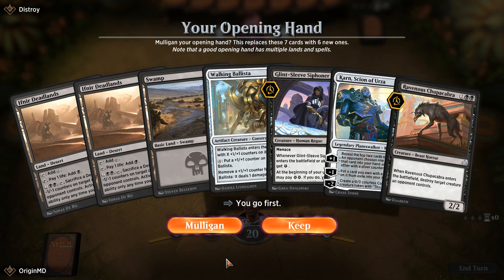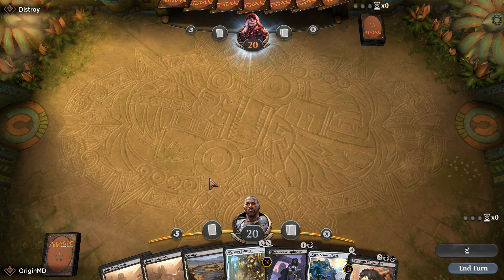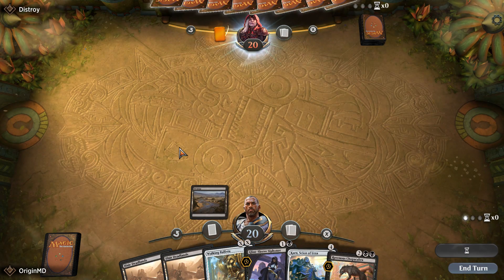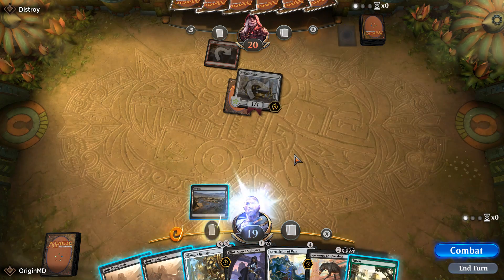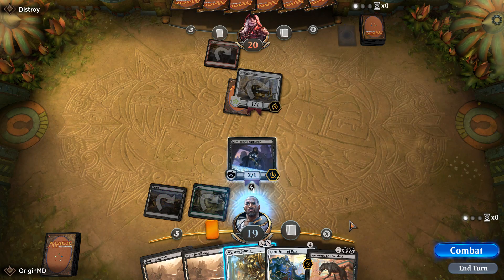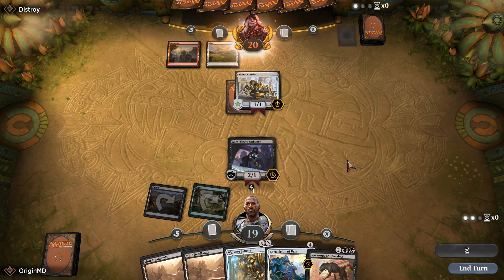We're going first. The question is whether we keep a hand with no green — I think we can still play this so I'm going to keep it. We play out a Swamp. Our opponent is on red. It looks like all matches are going to be red in the foreseeable future. Not having Fatal Push in an opening hand against red is a concern. Our opponent plays Heart of Kiran.